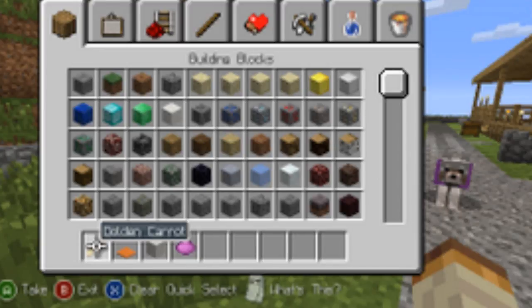In the inventory you can see a golden carrot, some carpet, and a dye. Also, there's a little dog in the corner with a purple collar, so I think if you apply a dye to the dog you can change the color of its collar. That's actually really cool — now you can put your favorite color on your dog's collar and make it look nice.